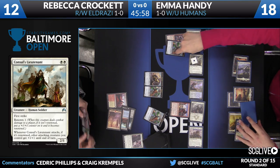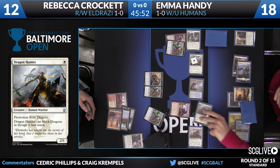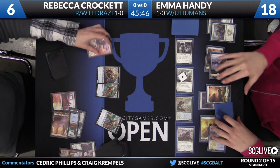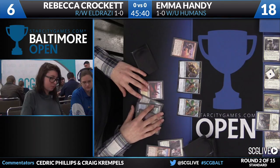Dragon Hunter is going to be a 3/2 on this attack. Some damage is going to be dealt around here. Dragon Hunter has protection from dragons, and it can block dragons as though it has reach. After the dust settles, it looks like Emma Handy's board is still very much intact. The follow-up is another copy of Dragon Hunter and a passing of the turn back to Crockett.